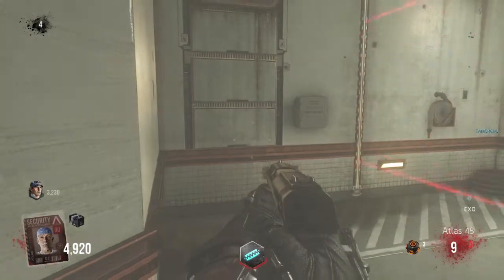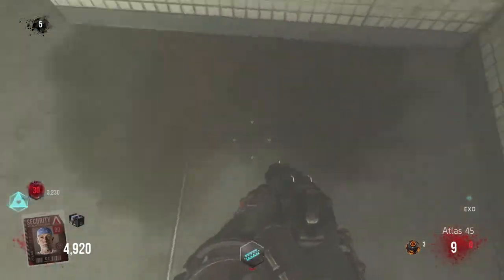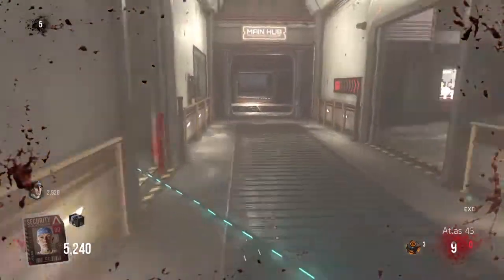Hello guys, I'm showing you a brand new Call of Duty Advanced Warfare glitch — a pile of perks for exo-zombies. This is perfect for most rounds. Let me just... I've got my friend here, I don't want him to die.